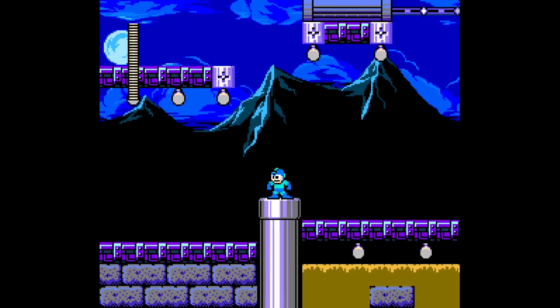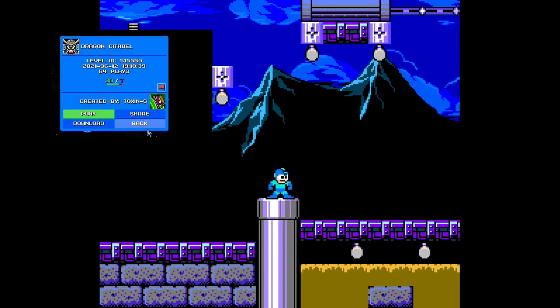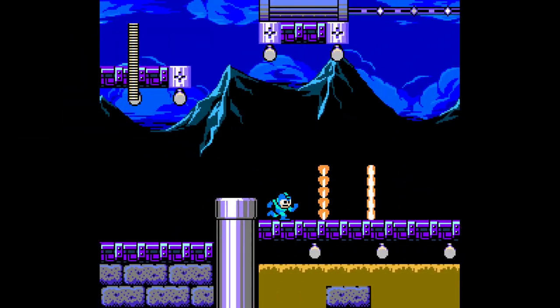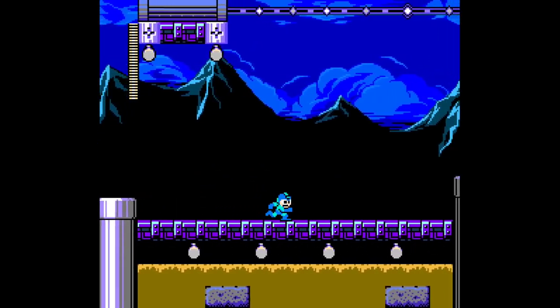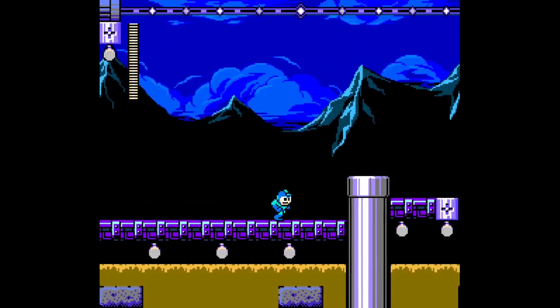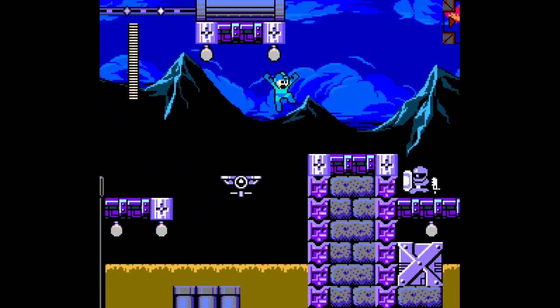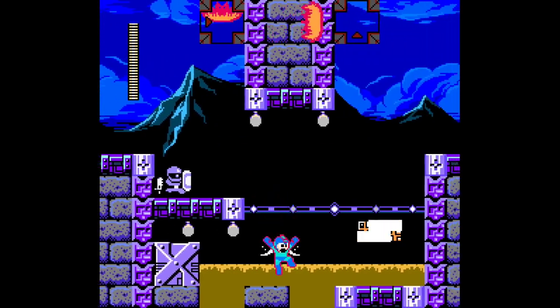Welcome back to another Mega Man Maker playthrough. We're playing through the Dragon Citadel by ToxinG. This level looks really cool right off the bat — a purple level. And we have all these grappling hooks here, but we don't have the weapon yet.